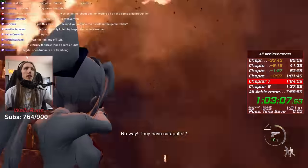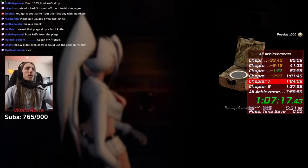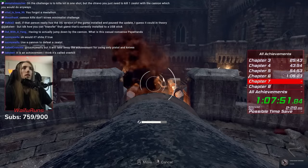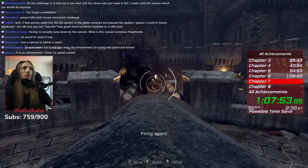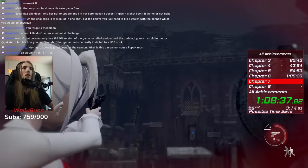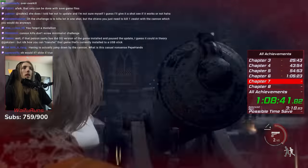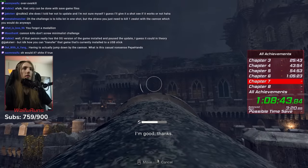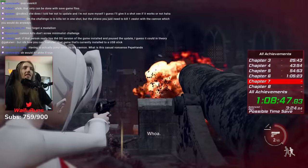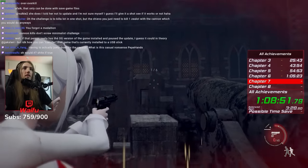In the cannon room, we get the Overkill achievement for killing a Ganado with the cannon. This does not invalidate Minimalist, by the way — in fact, you can even shoot the medallions with the cannon, so you don't have to worry about bloom making you miss. All six medallions are in this room, and there's also an Elegant Bangle.